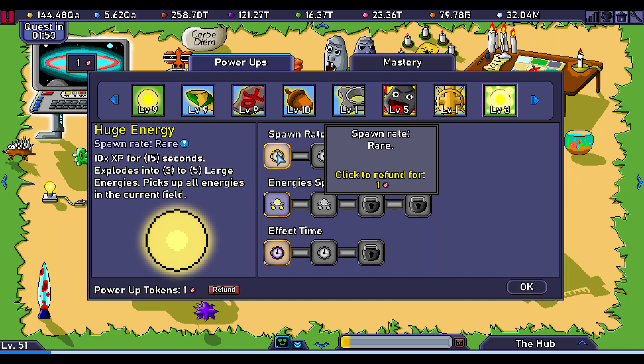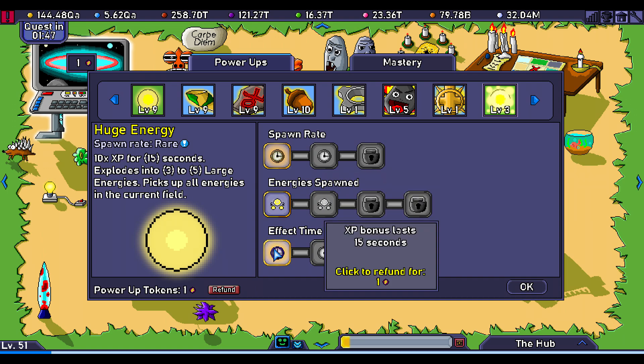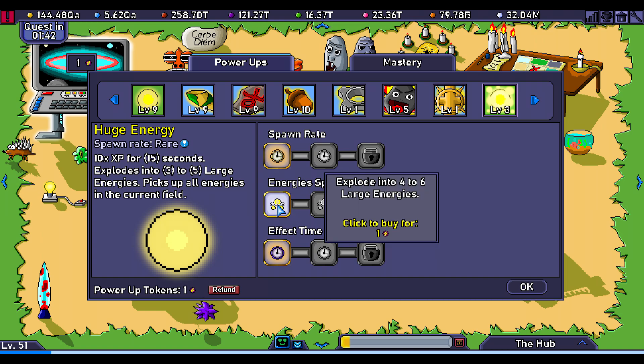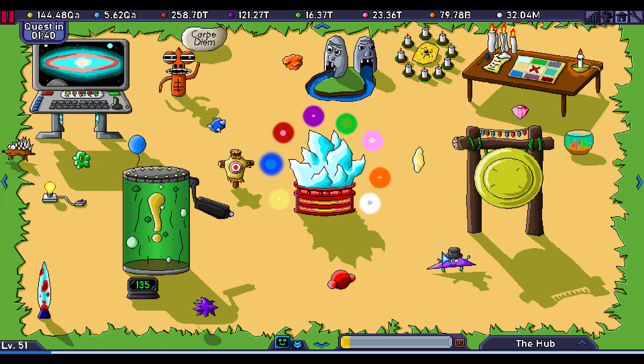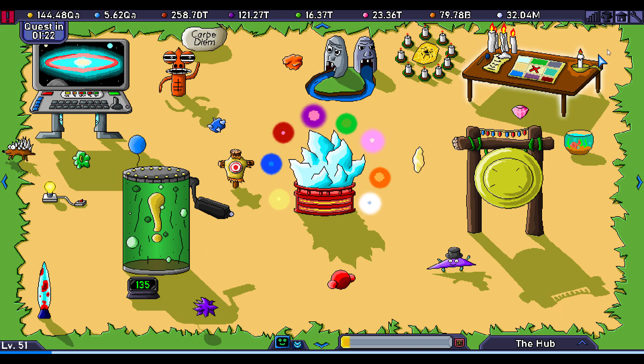I want the 10x XP power-up to happen more often, but unfortunately I don't have the amounts in white energy because I'm new in this area. I already have these two - there you go. I think that's all I wanted to show you. What I'll do now is prepare to prestige, try to get a certain achievement, and if I fail I'll show you which one it was. Then we'll look at my achievements and that will be it.